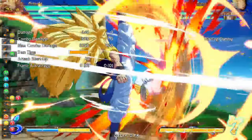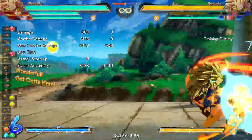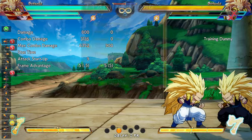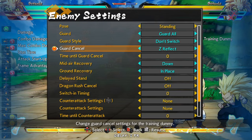If you think they're going to reflect, it's as simple as doing this — canceling it once they reflect. Boom, dead character. Gotenks hits extremely hard off this.